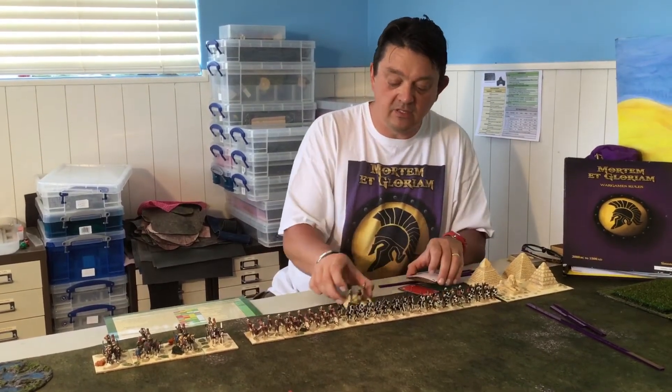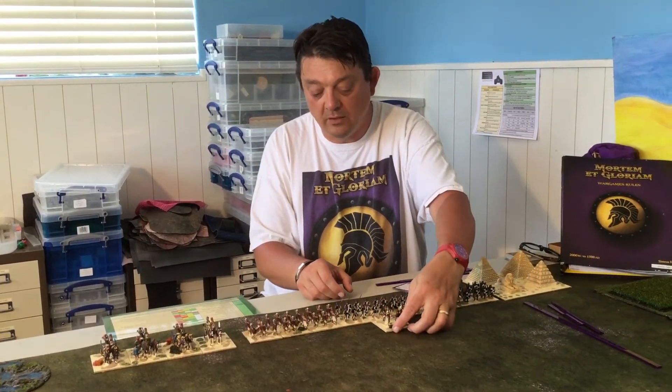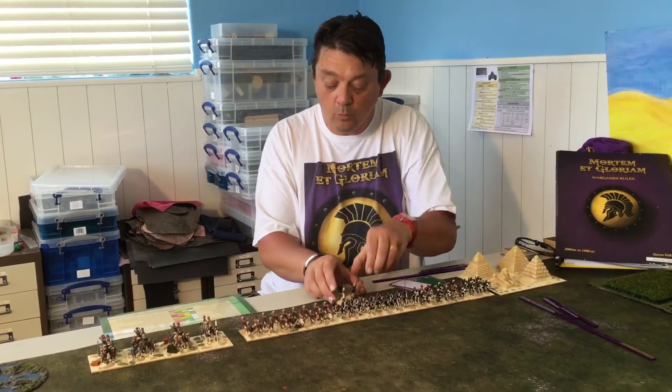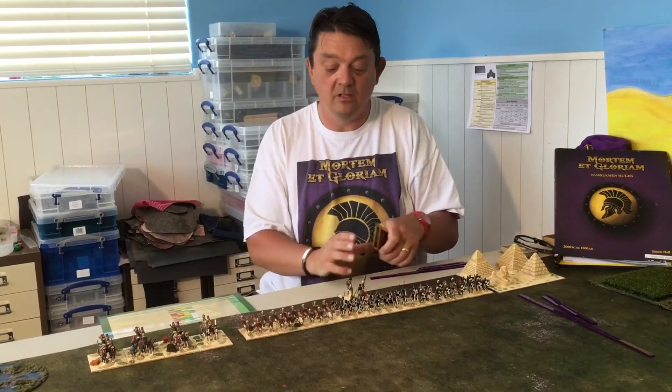In terms of the general, he could be with any of those units in any location. The general is always located with the file — they don't sit at the side, they always sit like this if they're with something, or they can be sitting on their own of course. So that's a general assisting with a block move.